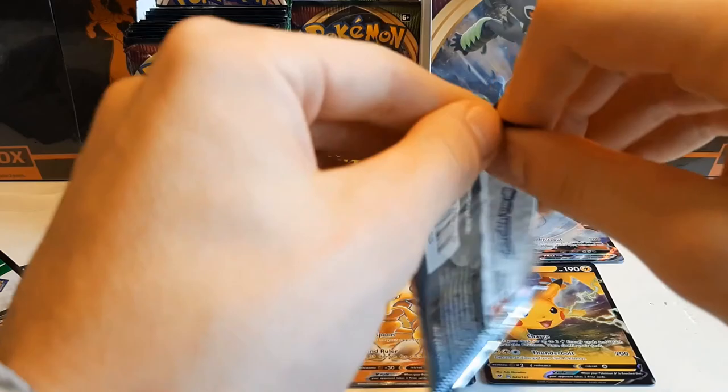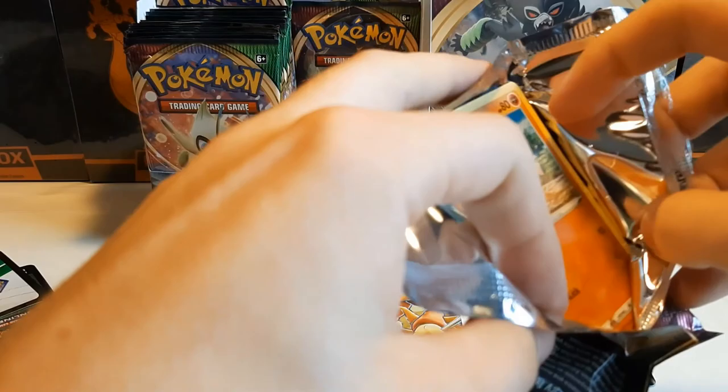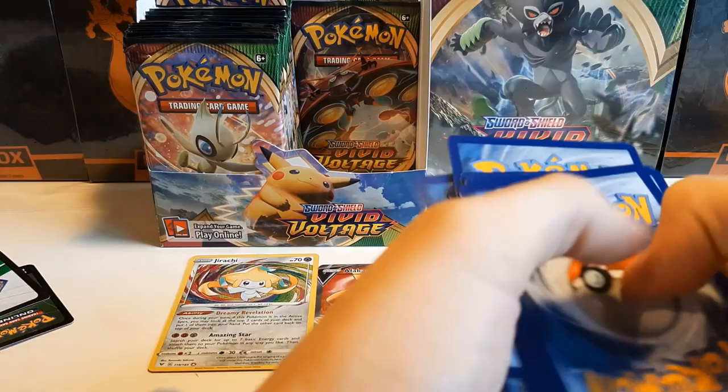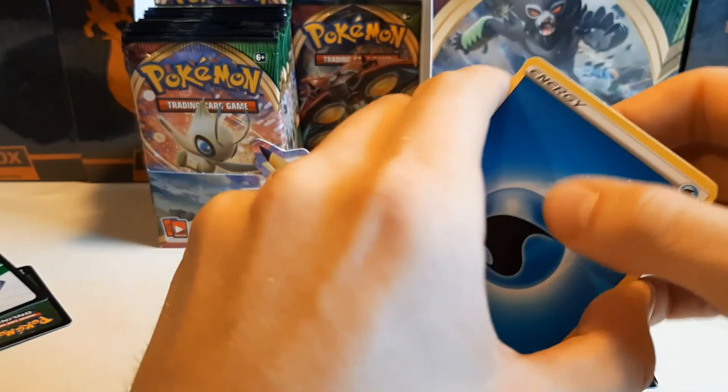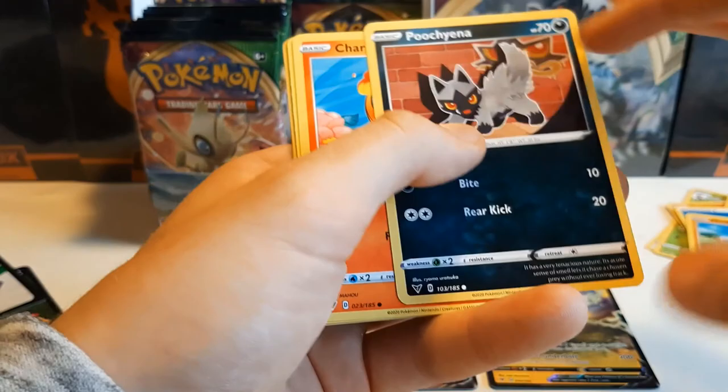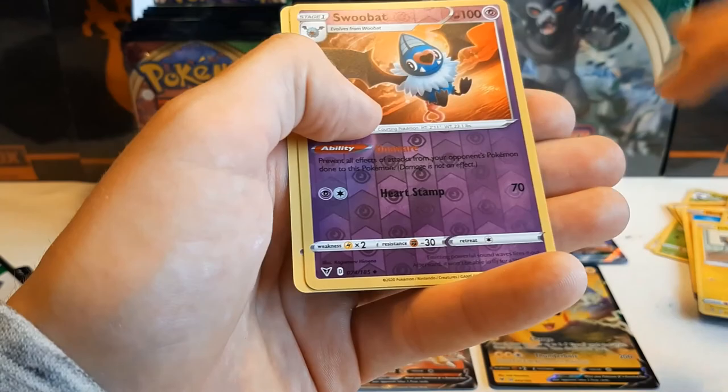Now just Pikachu VMAX and we'll be complete. I did not get the Pikachu VMAX promo box, but I'm still thinking about it, just because it's Pikachu V and it's actually a playable card — even better in Expanded. Water Energy, Keratin, Dusclops, Electrike, Mudbray, Poochyena, Charmander, Chatot, Joltik, Woobat. And Baraskewda.